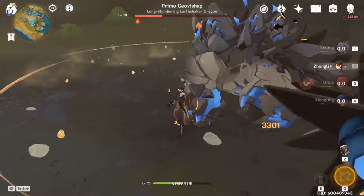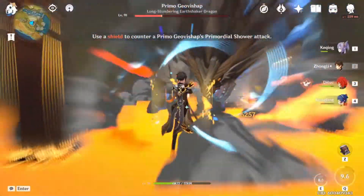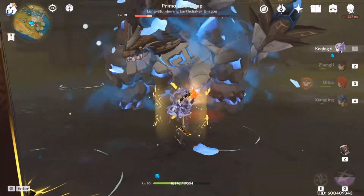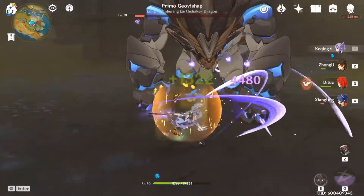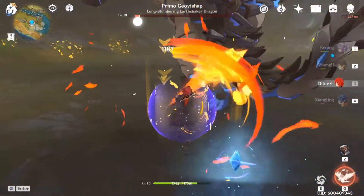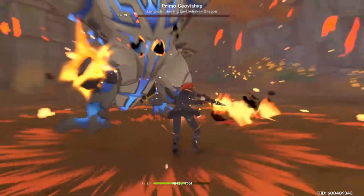But always be on the lookout for when he does the big water beam thing. Like right now I have my shield up, so I just stand here and he just takes a bunch of damage. It's kind of an easy boss fight due to that — you don't really have to do a lot; you could just dodge everything and use a shield to counter and kill him.